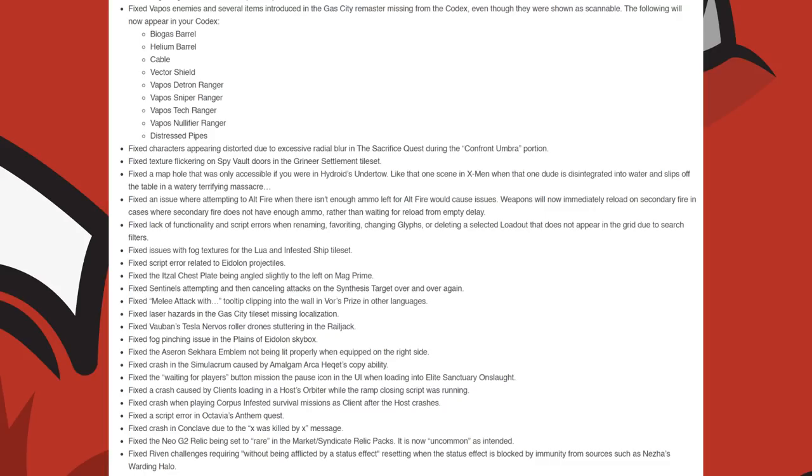They fixed the waiting for players button in the UI when loading into the Elite Sanctuary Onslaught. They fixed a crash caused by clients loading in a host Orbiter while the ramp closing script was running. They fixed a crash when playing Corpus Infested Survival Missions as a client after the host crashes. A script error in the Octavia Anthem Quest. A crash in the Conclave due to 'X was killed by X' message. The Neo G2 Relic being set to Rare in the Market and Syndicate Relic packs is now listed as Uncommon.